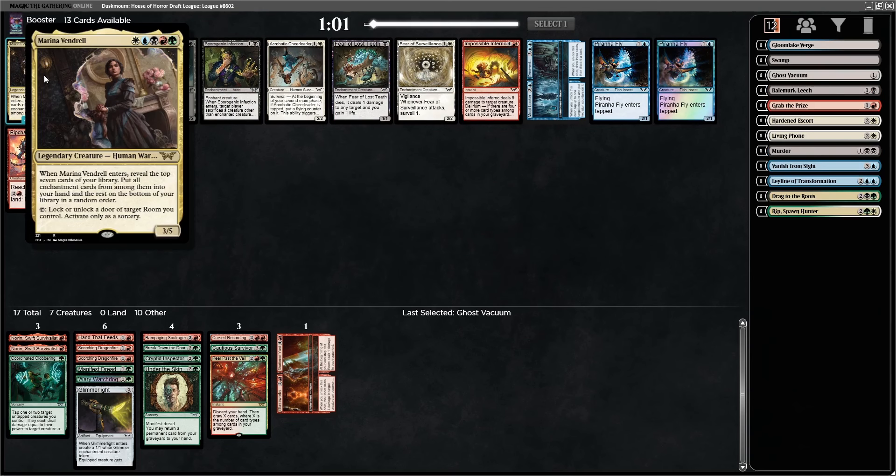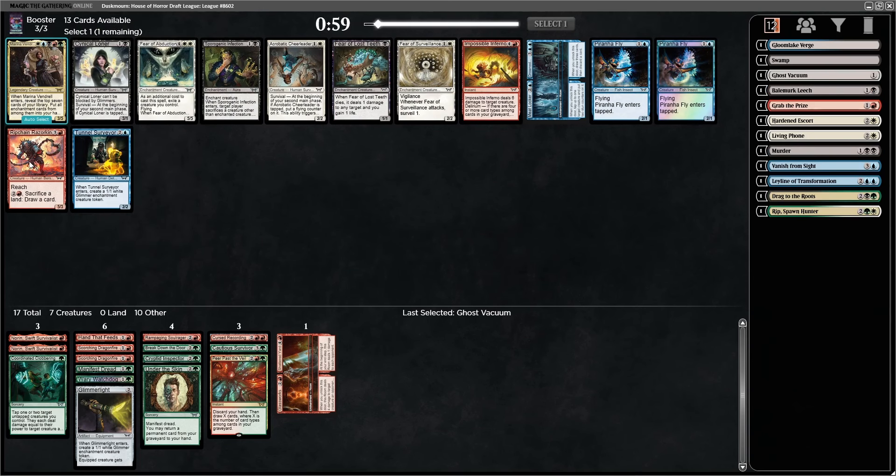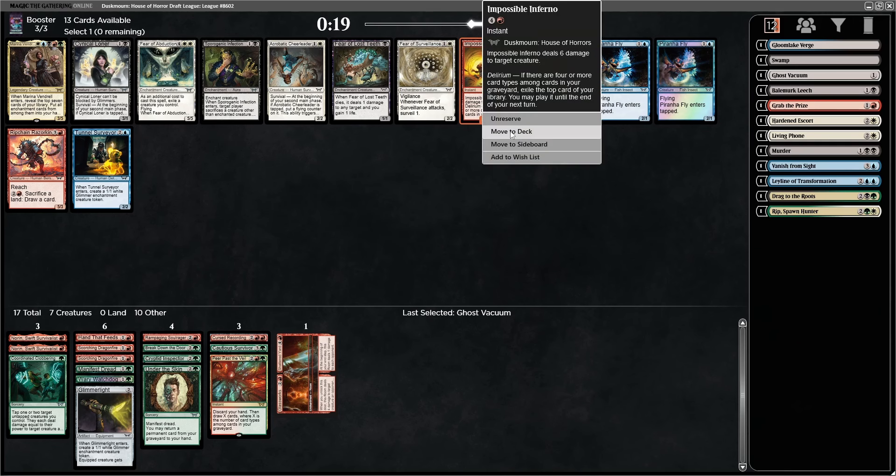Almost nothing else is playable in this pack. We've got Inferno and Rip Chain Razorkin — between the two, they're both kind of mediocre, so I guess I'll take the removal. How many spells do we have? One, two, three, four, five... Oh, I can copy it with Cursed Recording! Never mind, that clinches it — that gives me better synergy. Take that. Pyroclasm — doesn't that kill most of our stuff? I suppose I could use it as a sideboard card. The other thing to pick would be Violent Urge. There's also Fear of Exposure. We have seven non-creatures, which is already a lot. We'll take Fear of Exposure.